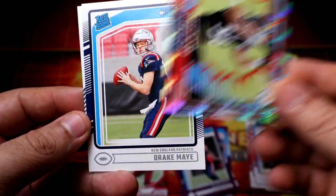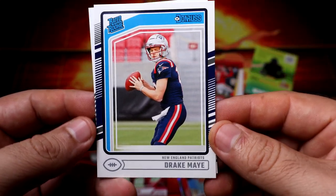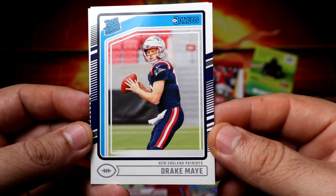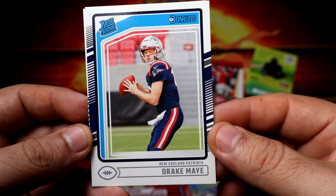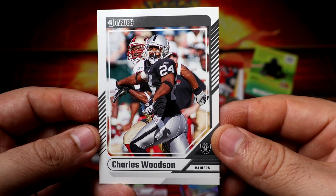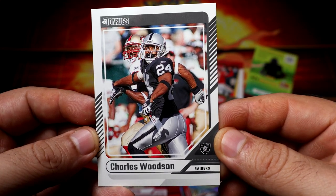Highsmith pinned on the Steelers — most likely not great, but I could be wrong. Drake May rookie card. And we're gonna end it with an old school Charles Goodson for the Raiders.